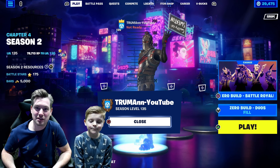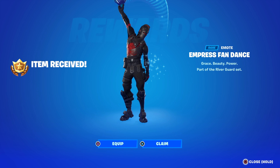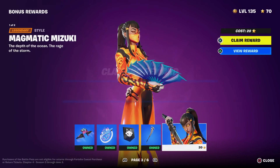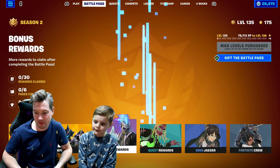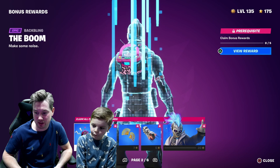I'm Truman and now I'm Freddy. In today's Fortnite video, I'm going to spend Battlestars — I think it's 125 Battlestars to unlock page one, page two and page three. Right now I've got a total of 175 Battlestars, so I'm sure I've got enough to unlock all the pages so far.